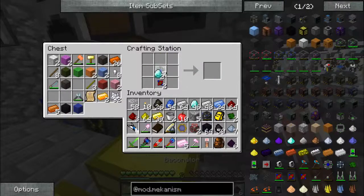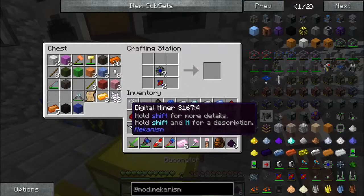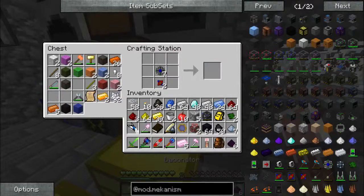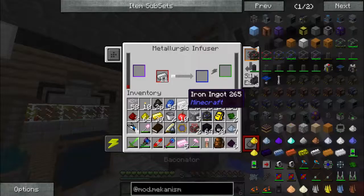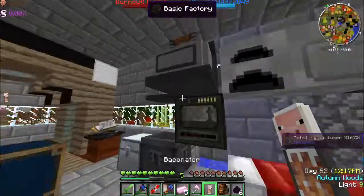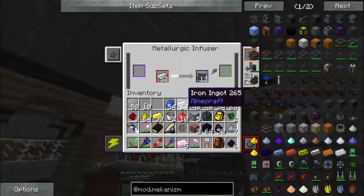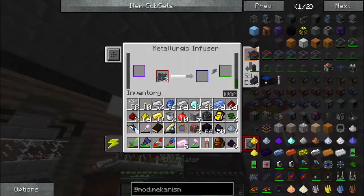Gold, diamonds. Now we need a steel casing, which is steel and osmium in the center. No power. You need to start doing that.